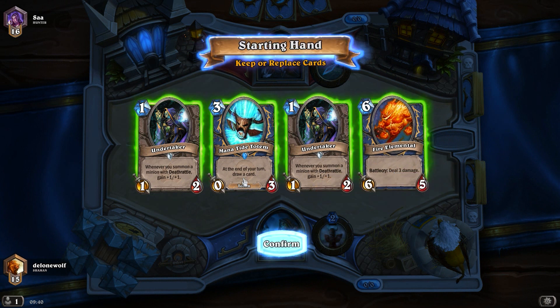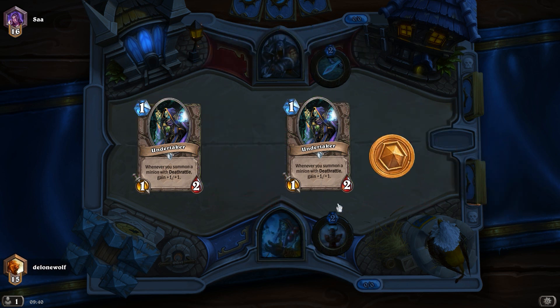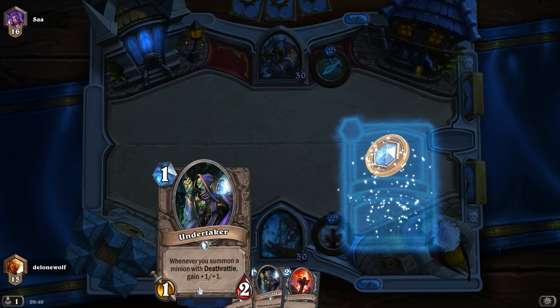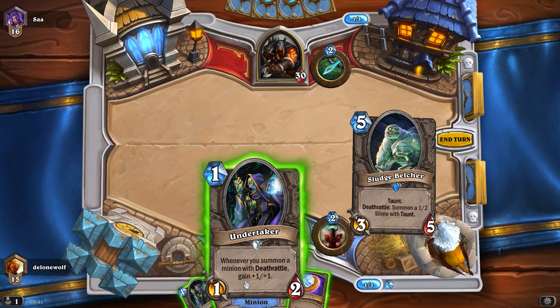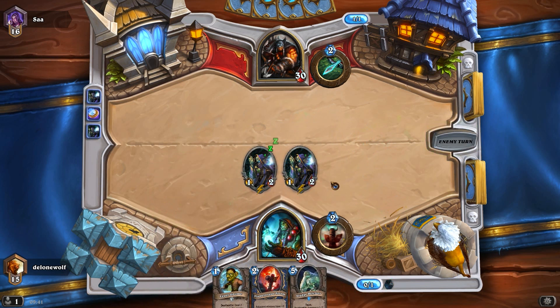Hi everyone, the Lone Wolf here, welcome back to some Hearthstone Heroes of Warcraft. I'm trying out a new Shaman deck based around Deathrattles. I get two Undertakers on turn one - should I drop both of them? It's a weird move but could be pretty interesting, so let's drop double Undertaker turn one. If we can pump both of those up, that could be great.